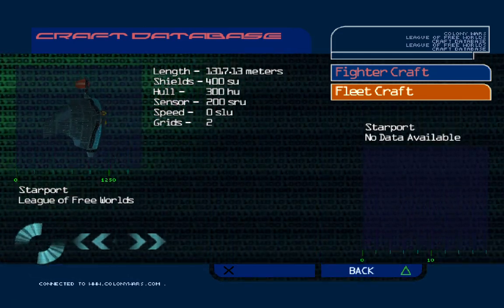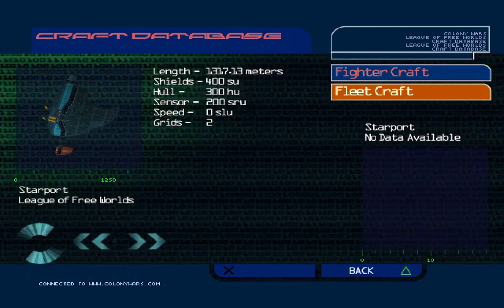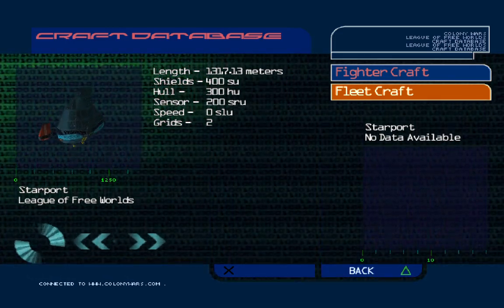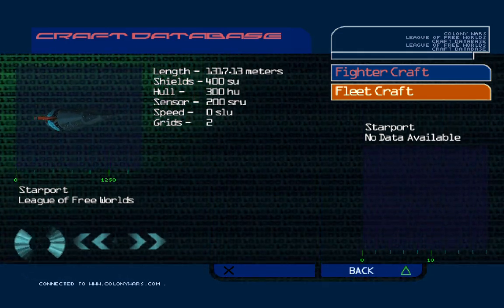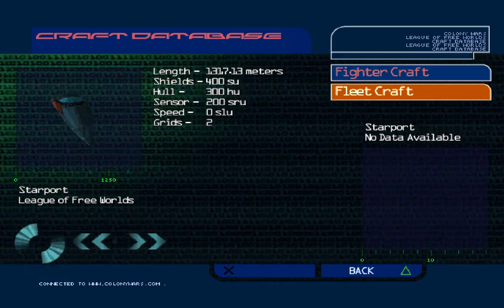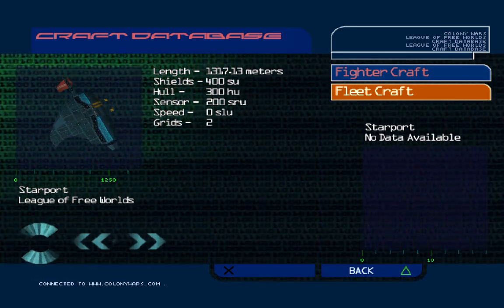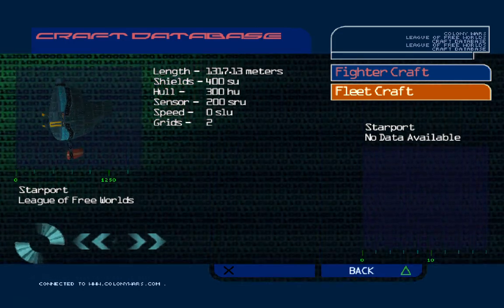Starport. Following a series of scandals during the mid-phase of the uprising, in which starport populations starved to death due to the maladministration of available resources, most starports now have limited powers of self-government. Operating under the ultimate control of a chief counsellor appointed by the Empire's inner command, they are allowed to administer the distribution of resources among the resident population and share in the profits of the commercial and industrial facilities based there.